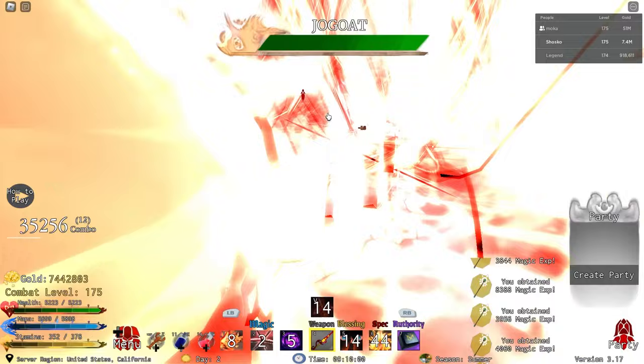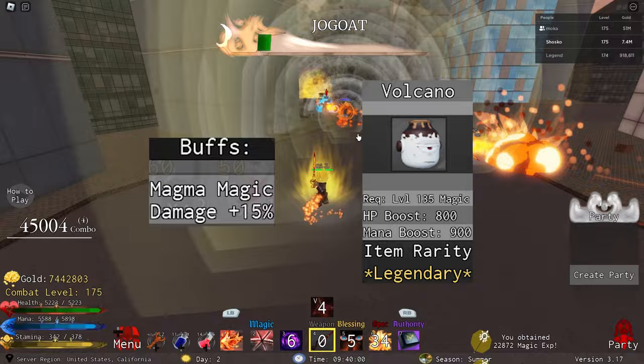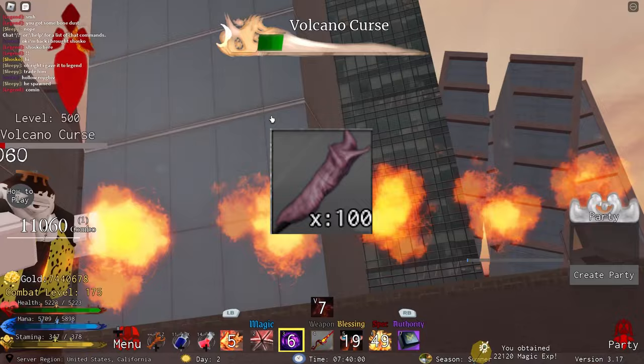He also drops the Volcano Head, which is his worst drop. It gives a 15% magma magic damage buff, 800 HP and 900 mana, but it doesn't unlock those brand new magma spells, so in my opinion it is a little useless. He also drops the Magma Artifact itself — you can get this from Jogo or from Rainford, both sources work. And the last thing he drops is just the usual Sakuna Fingers.